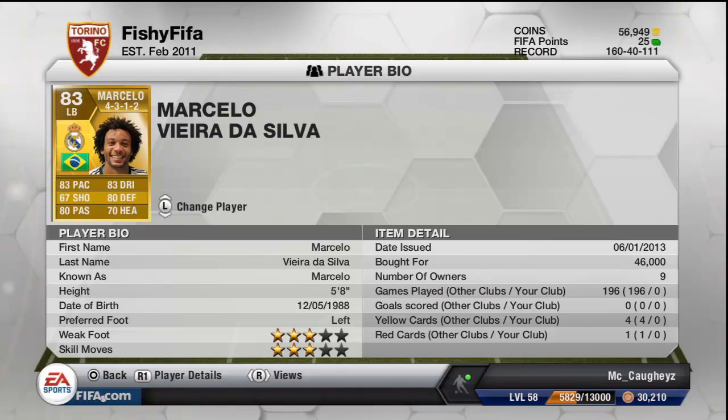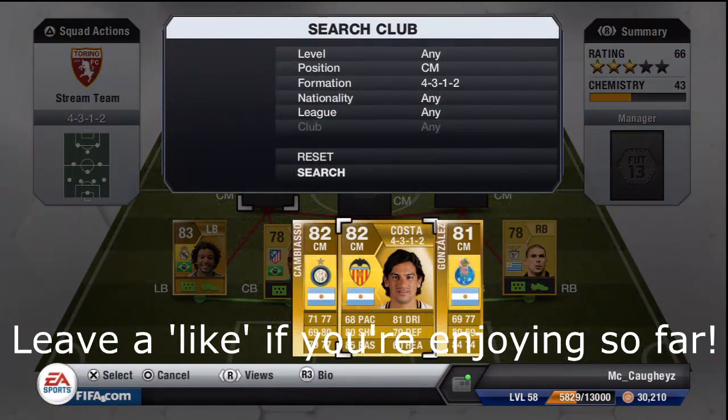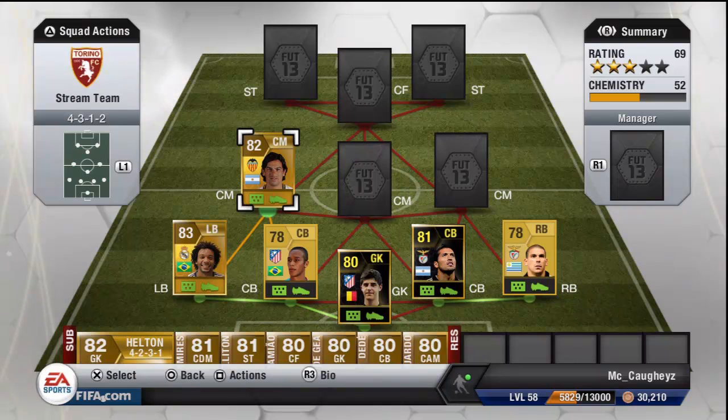At left back we have Marcelo — arguably the best Brazilian left back you can get in a team at year one. I'm not made of money as you can tell by the top right-hand corner, but he's a very good left back. Most people know about him, he's very solid and I would say he's worth the money.